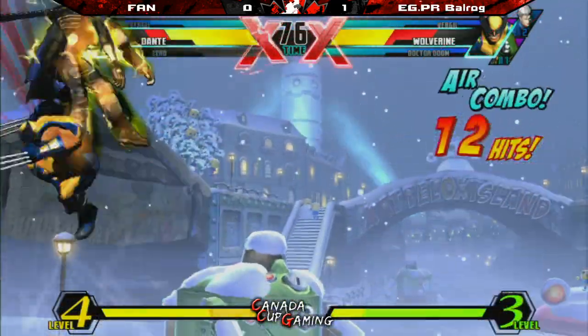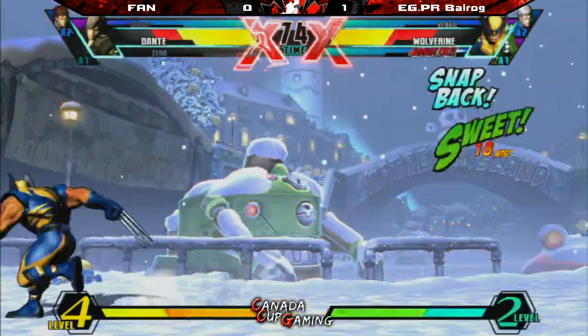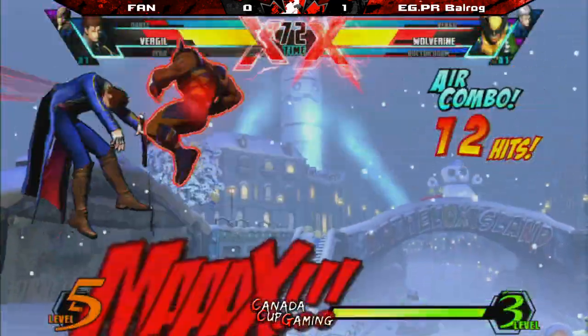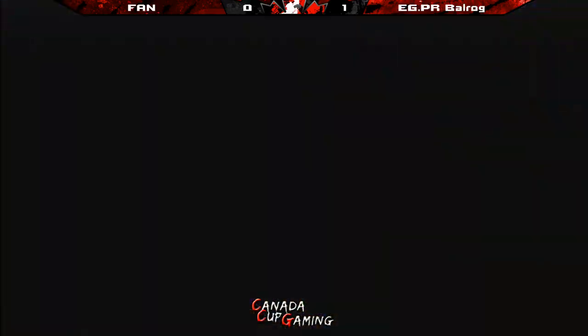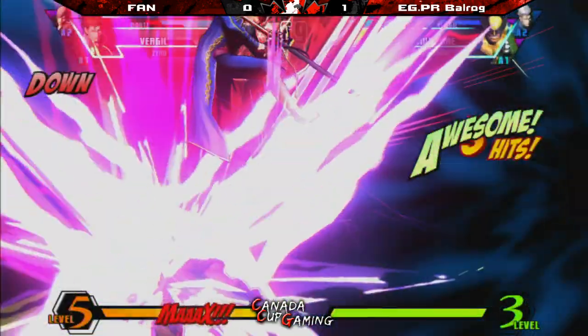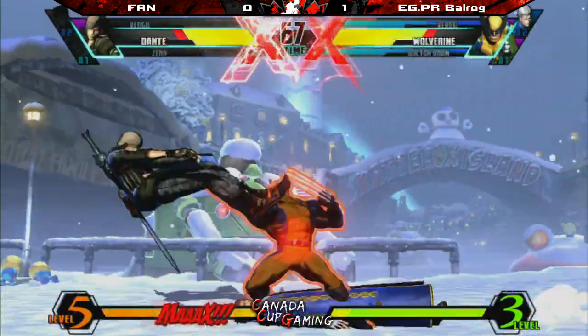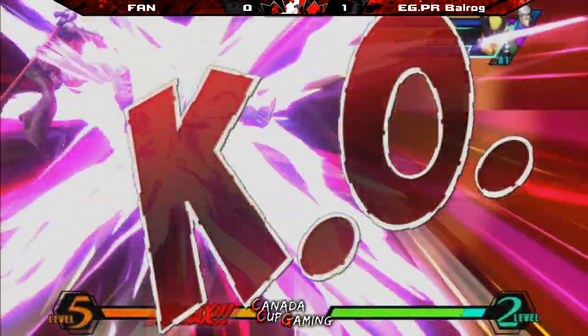Dante came pressing buttons again. Probably trying the hammer except it has six non-invincible frames in startup now. Virgil came in pressing buttons too. Just a little more blocking is the answer here. Virgil flipped out — I think he crossed himself up. Anti-air slash confirms. Dead Dante.